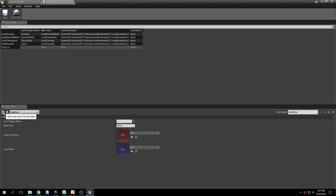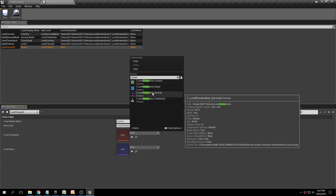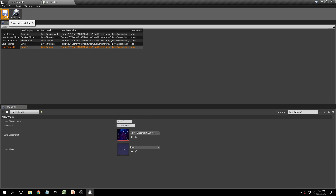Add another row for the second level. Click plus, name it 'Level Tutorial 2,' display name 'Level Two.' For next level, we'll go back to the original, so enter 'Level Tutorial.' Choose the survival game mode screenshot. So in summary: when you're on Level Tutorial and finish it, the Stage Clear blueprint will display 'Level One Complete,' then load Level Tutorial 2. Note that these row names must exactly match the level file names.